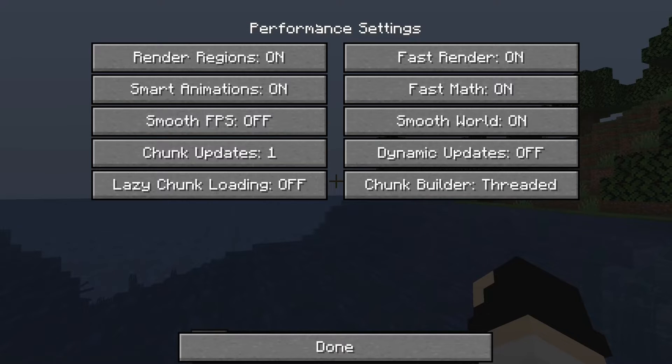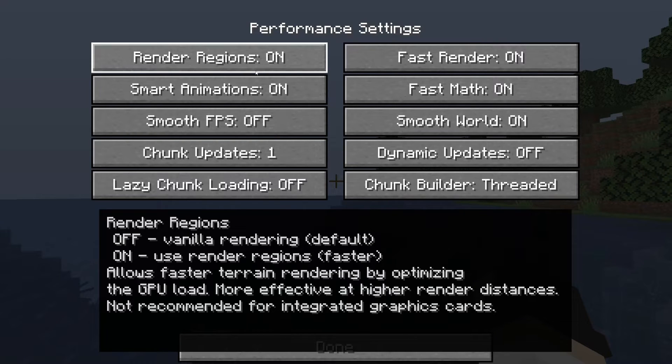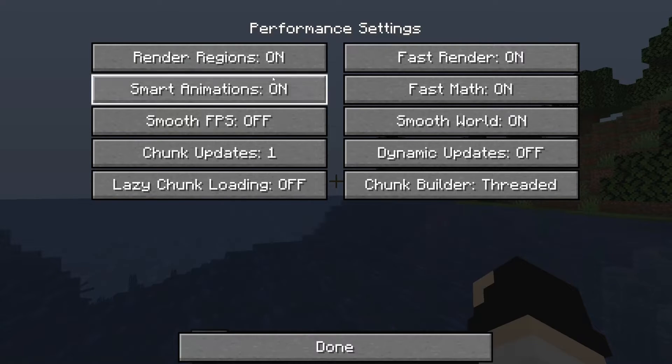Here are my finished Performance settings. I've turned some of these on and left others off where they don't make a difference. For example, Render Regions is actually faster when turned On. Press Done when you're finished.